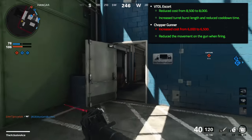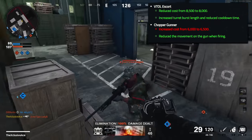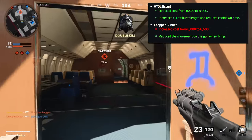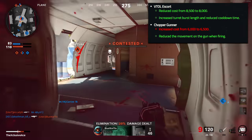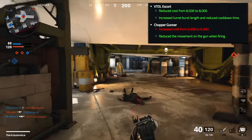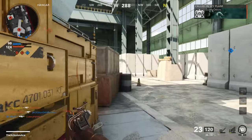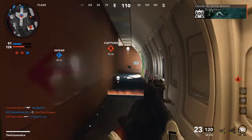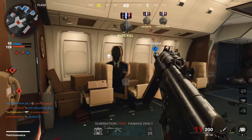They also reduced the screen shake the attack chopper causes, which is more of a quality-of-life improvement. The Vital Escort got a buff to its cost as well as to the burst length on the turret, so you'll be able to burst fire longer with a reduced cooldown between bursts. Finally, for the chopper gunner, they increased the cost, but buffed it by reducing gun movement while firing — pre-patch your screen was shaking all over the place, and post-patch it's much smoother. That trade-off of 500 extra score is definitely worth it.